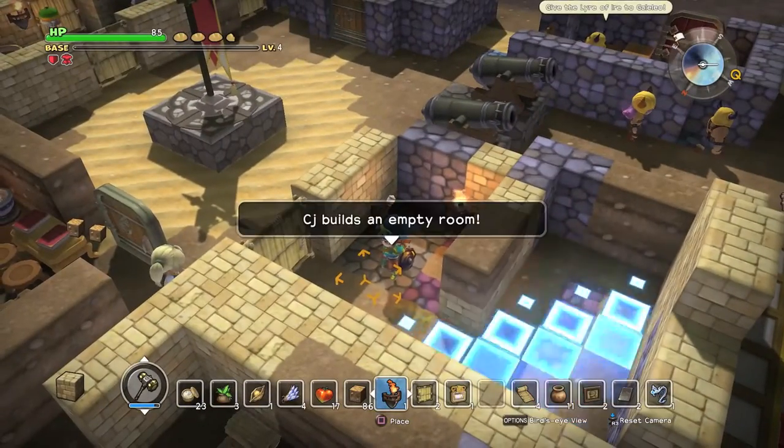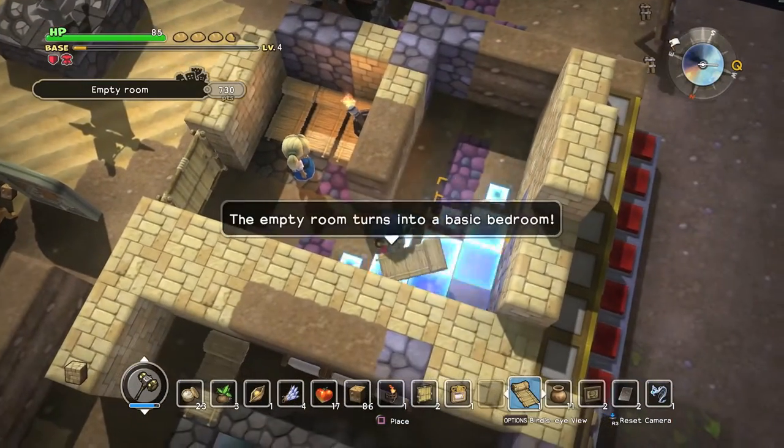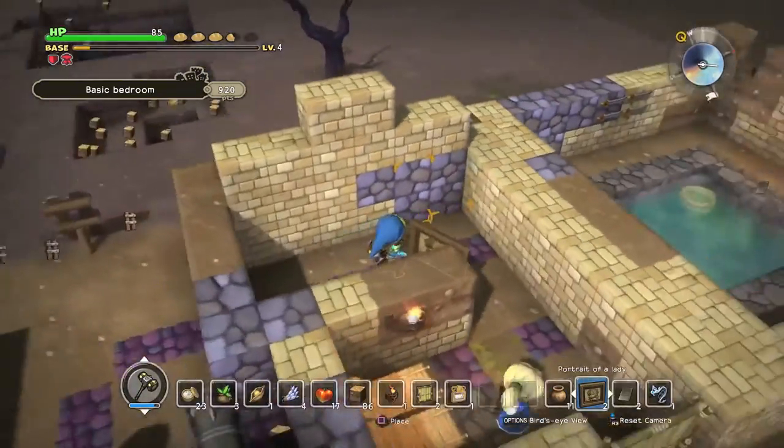Next up, you want four beds laid out throughout the room, so you can see it's a basic bedroom. It's just got four beds and nothing else.